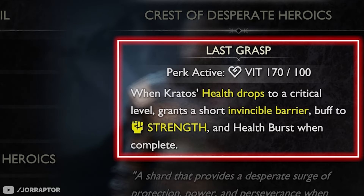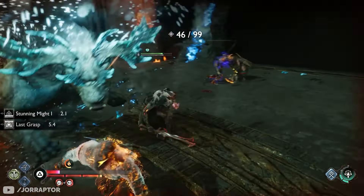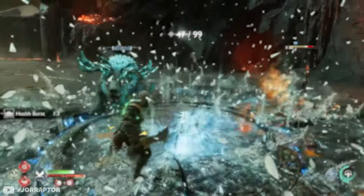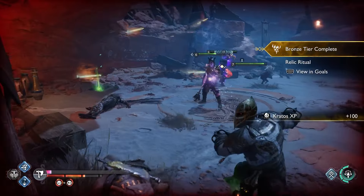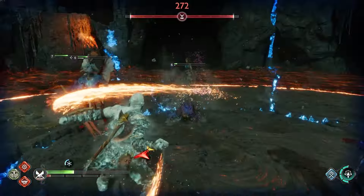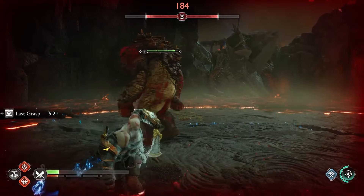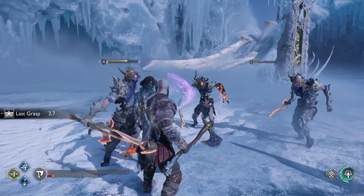The Crest of Desperate Heroics requires 100 vitality, which shouldn't be a problem with upgraded armor. Whenever you take damage that pushes your health bar into the red, you instead receive a shield that grants invulnerability for 6 seconds — enemy attacks just bounce off you — and you also get some extra strength for the duration. After the buff ends, you gain a short health boost to heal back up, effectively giving you a get-out-of-jail-free card every time an enemy pushes your health to a critical point. The buff works on a 1-minute cooldown, meaning in longer Muspelheim challenges, the Crest of Desperate Heroics can save your life multiple times in a single attempt.